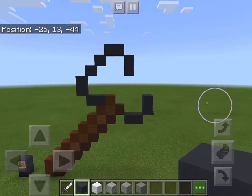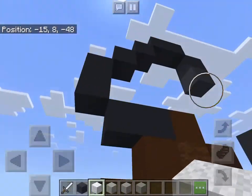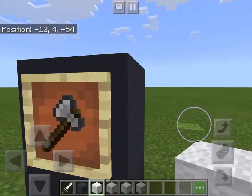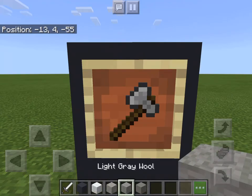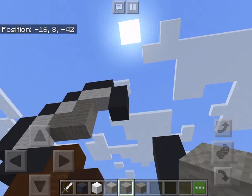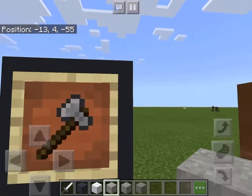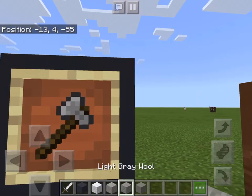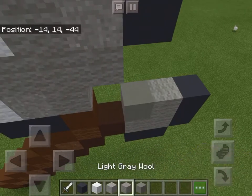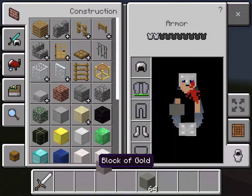I believe that looks right - yep, that is right. Now I'm gonna take white wool and line the top edges like that. Now we're gonna take the light gray wool and make a little cross line. The concrete powder is gonna go right there, right there. Now we're gonna take gray wool and light gray wool and go like this - that and that. So it should look like that.